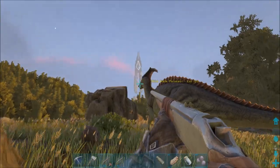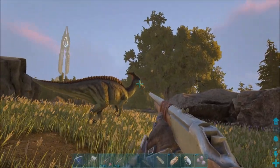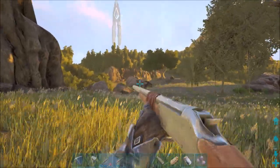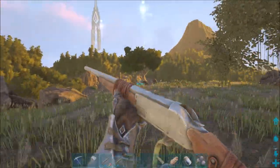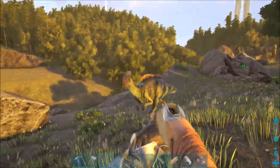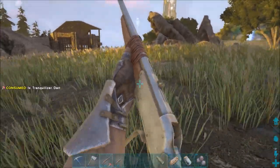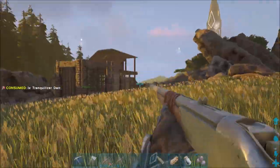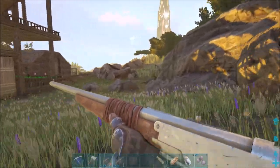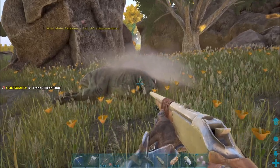There's a parasaur 120 - holy cow, I may have to tame that one just because it's 120. A level 20 male - you are the piccolo. I guess I'll just go ahead and tame this male. Of course he's going to run, and I don't think the argy can pick up parasaurs. He shouldn't be too bad. Come back, I want to be your friend! Don't run into anything dangerous please. Oh gosh, he's probably going to run off the end of a cliff.